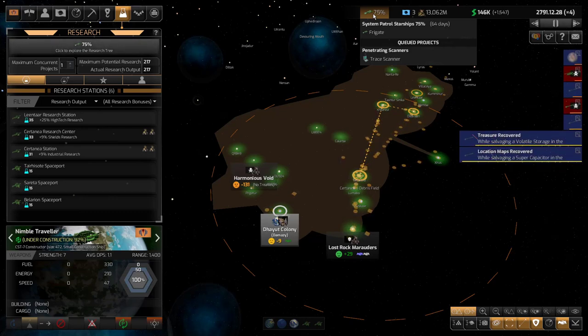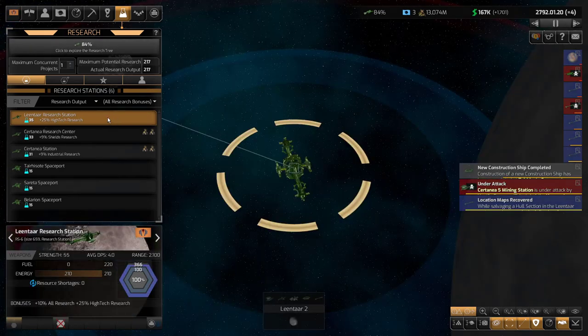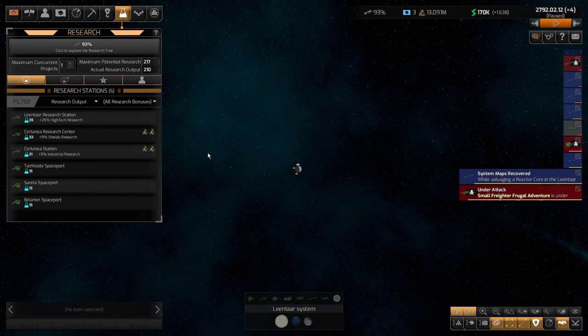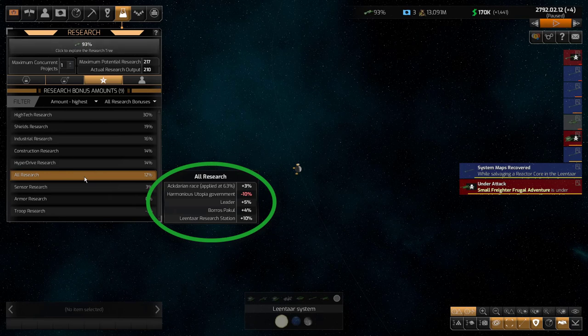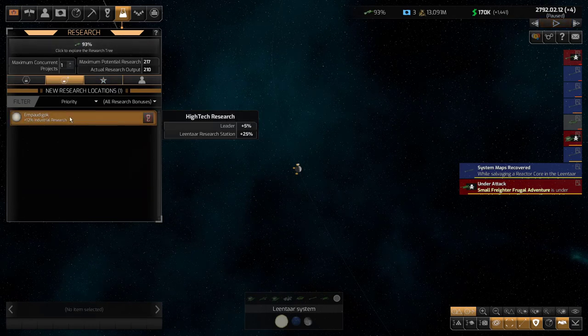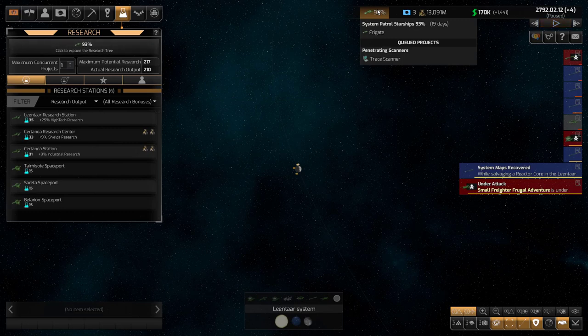I'm going to do these pretty quickly. Here is that research station — it is finally built. But for some reason it's not giving me the 10%, or maybe it is and I'm not aware of it. Let me pause the game and look at research bonus amounts. There it is — the Actarians that we picked up is giving me 3%, my government type is hurting us, the leader is giving us 5%, that 4% from my scientist is good, and there's that research station at 10%. I have a net 12% bonus here, which is really good. There's one more research station on its way very soon.